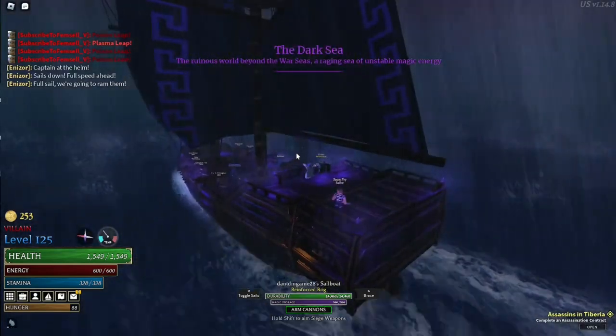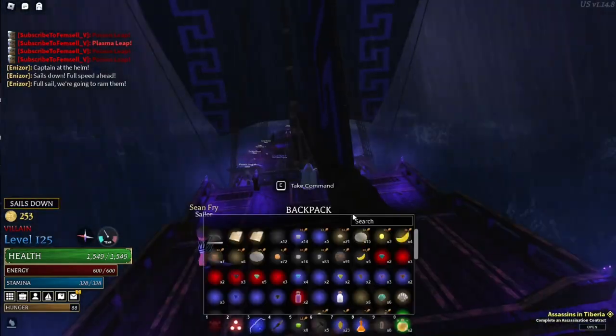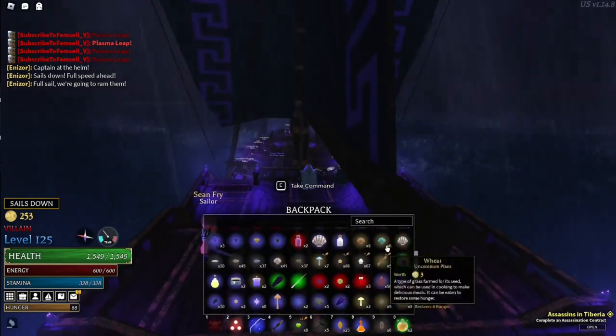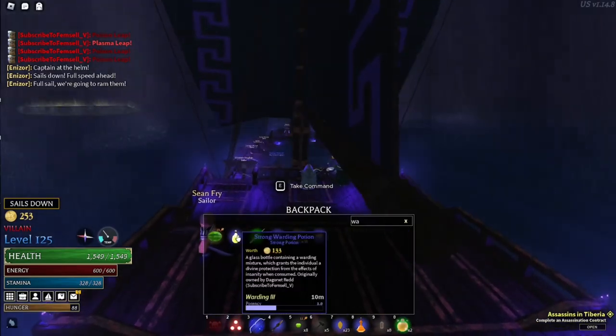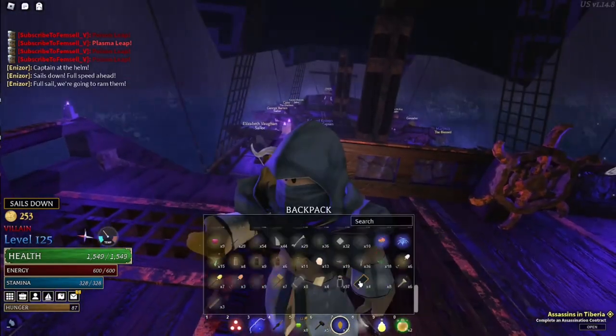First things first, get dodge reflexes. There's a quest at White Summit, and when you're level 125 you can talk to the basic combat mentors. All you need to do is hunt three criminal NPCs — not Blackwater criminals and not players — and then you can use dodge reflexes.